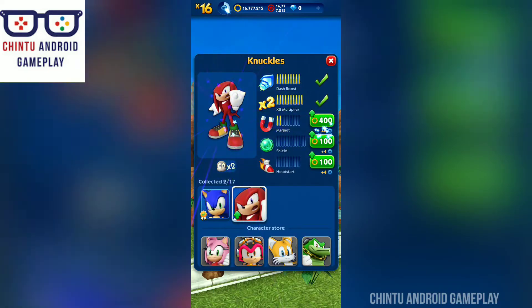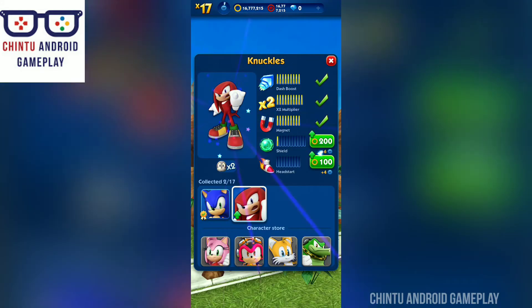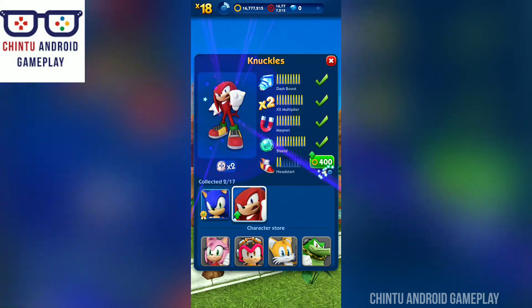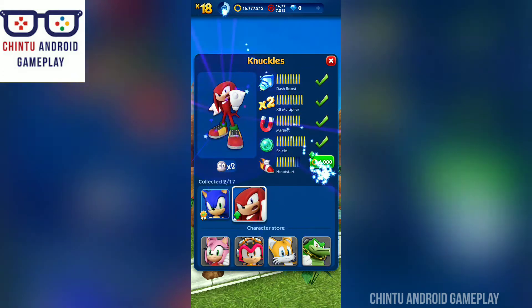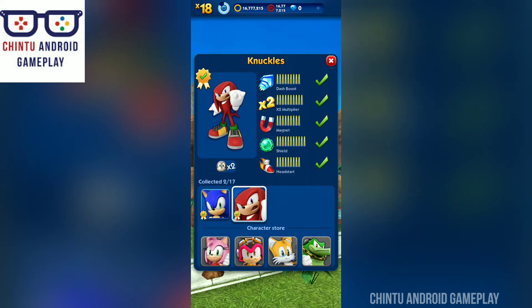The dash boost is max upgraded, multiplier is also upgraded to the maximum, magnet is also upgraded to the maximum. Now this is shield — I am upgrading all powers of Knuckles. This is head start — wow, all power-ups are upgraded to the maximum for Knuckles!